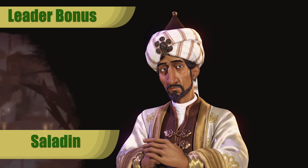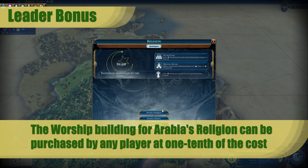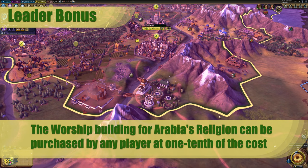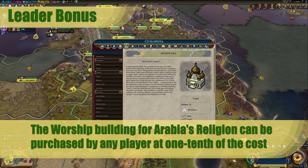Arabia's leader is Saladin, and his bonus comes in two parts. The first part is that the worship building for Arabia's religion can be purchased by any player at one-tenth of the usual faith cost. For Arabia, this is a great way to guarantee that every city has a worship building. It is very important to ensure that you get a good building with your religion, and you want to make sure you're able to get your religion early enough so that you can pick the building that best suits your victory type.